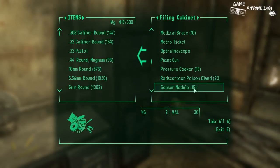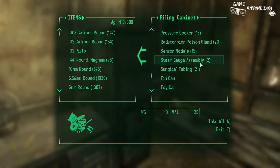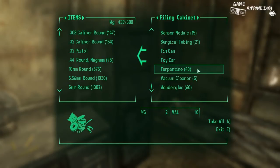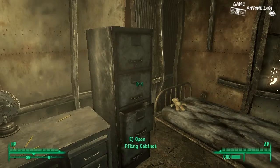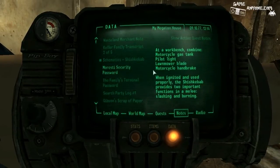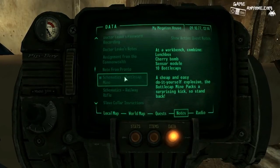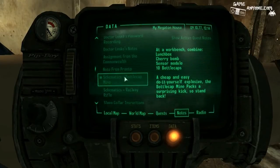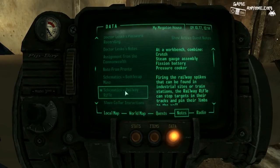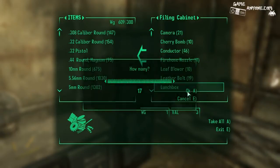Actually I did want that pilot light. What else did I need? I think I need these for making some railway rifles. Handbrakes, pilot lights — I think I pretty much got all that. Here's my other schematic: bottlecap mine. Requires sensor modules, cherry bombs, lunchboxes. Don't think I have much of that. Some fission batteries — did I pick up any new fission batteries? I don't think I did. So I don't think I'm going to be able to make these. Actually no — I have plenty, plenty, plenty.